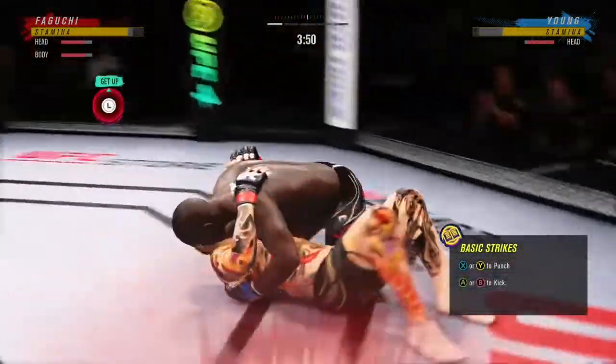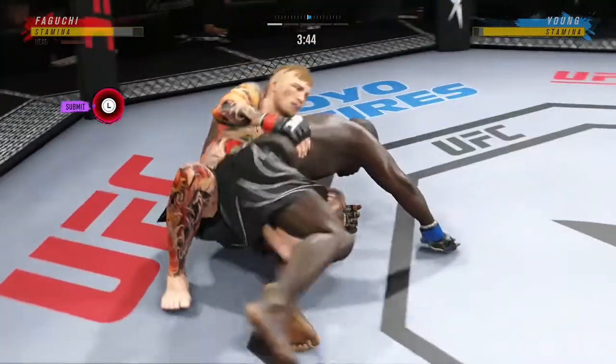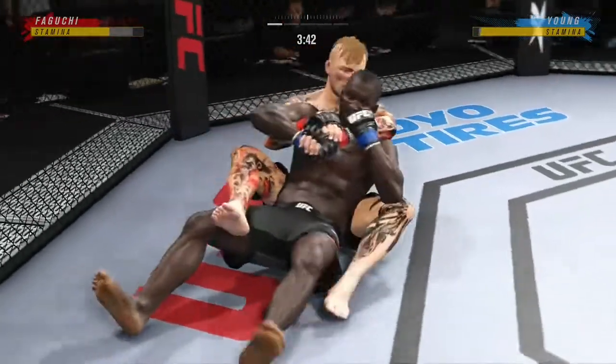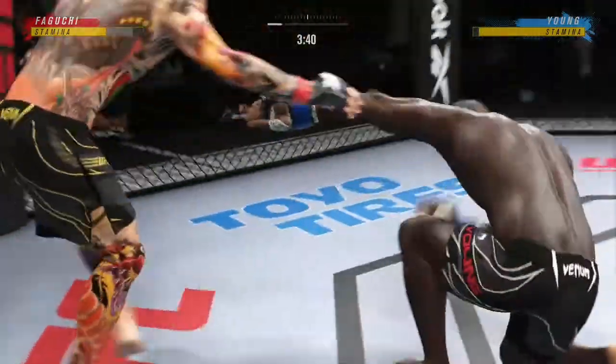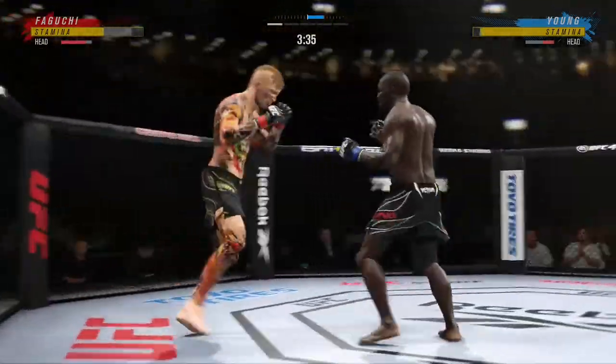Bone on bone as that kick lands flush. He better get those hands up or he's gonna put him to sleep. He hip tosses him to the mat. Right into side control — he's gonna try to control him, then find a submission. Nice job to reverse position on the ground. What a fantastic sweep.